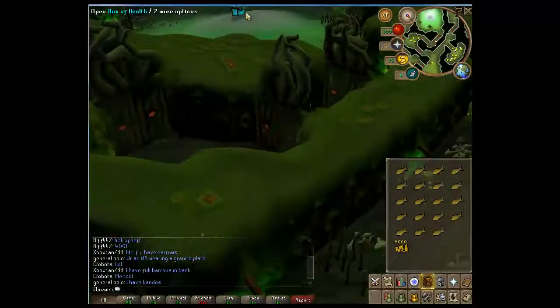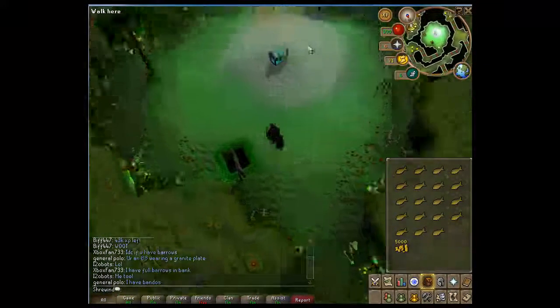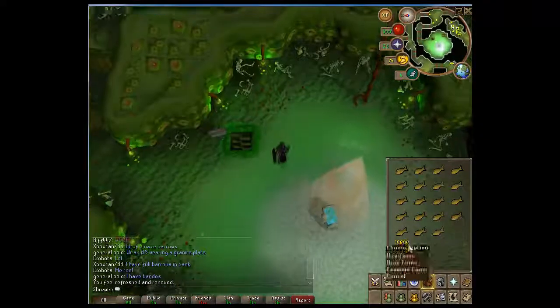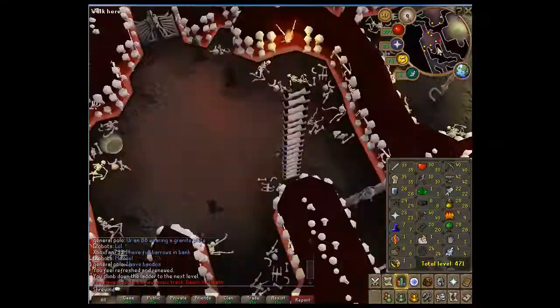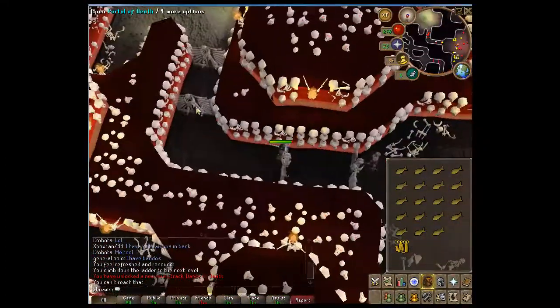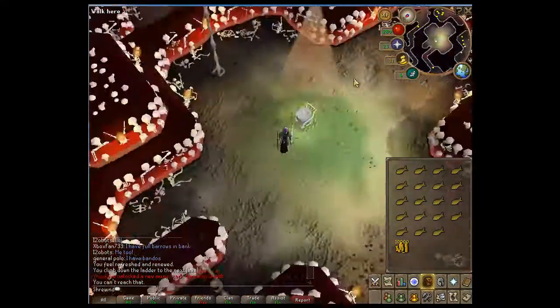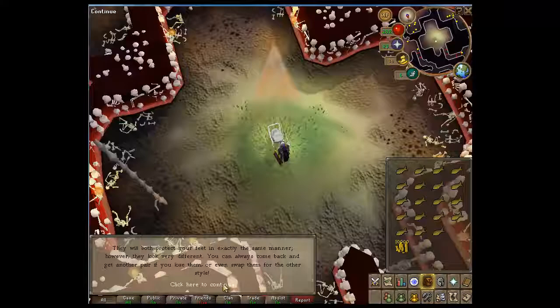One place you may want to consider going is the Stronghold of Security. This place has some great starting money for you, especially for anyone going after construction and summoning, since you have to buy soul shards. This is also a good place to get fighting boots, or colorful boots — whatever they are — and they are pretty good boots, way better than leather boots.